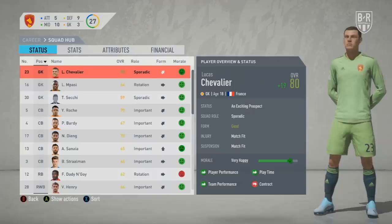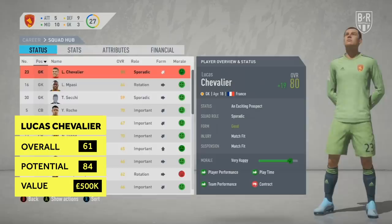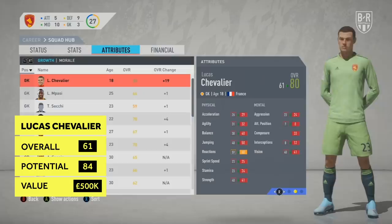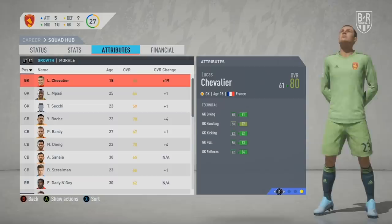Budget option: Lucas Chevalier, Lille. Overall 61, potential 84, approximate price 500,000. If you're after a young, cheap goalkeeper with great potential, then Lille's Lucas Chevalier should come into your consideration. He is perfect for saves where you need a long-term stopper to build on. His age and potential means you can get 15 years out of him. He also won't necessarily dent your budget too much, but has the potential to command a big fee if you ever want to sell.